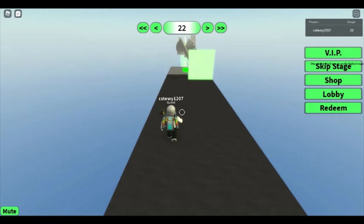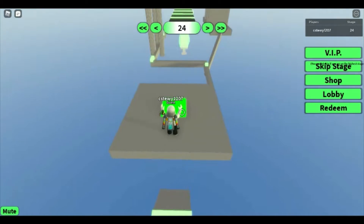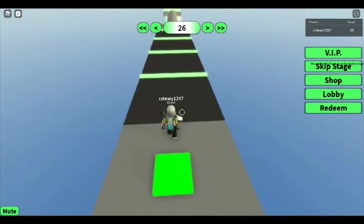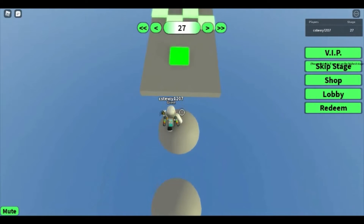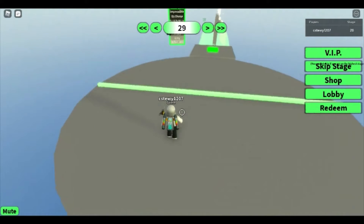I'm actually making a difficulty chart obby right now. The only thing I need to figure out is how to code the artery reset and instant reset. I have tons of experience with difficulty obbies and I know exactly what to make for each difficulty. I also want to figure out alignment keys because that would be extremely helpful — maybe I can find it on YouTube.